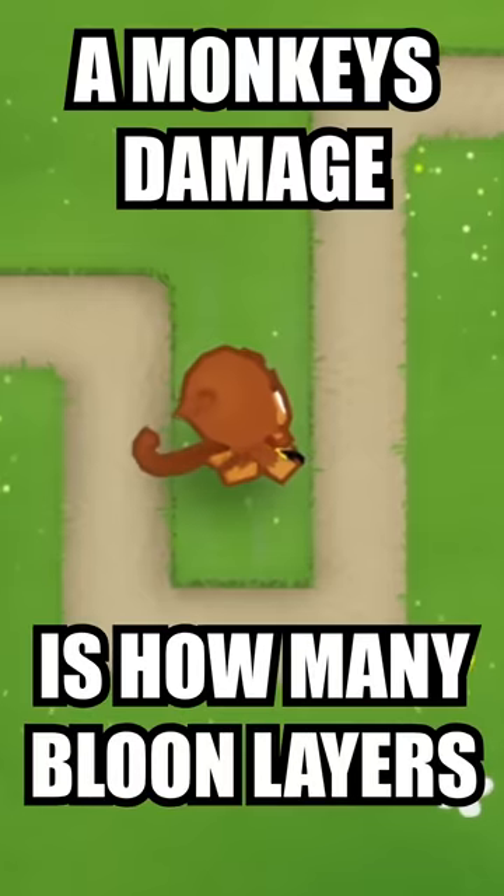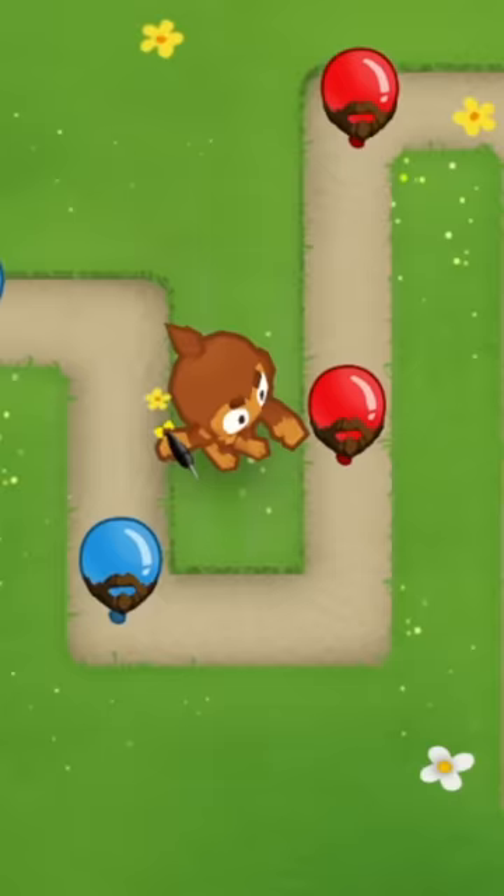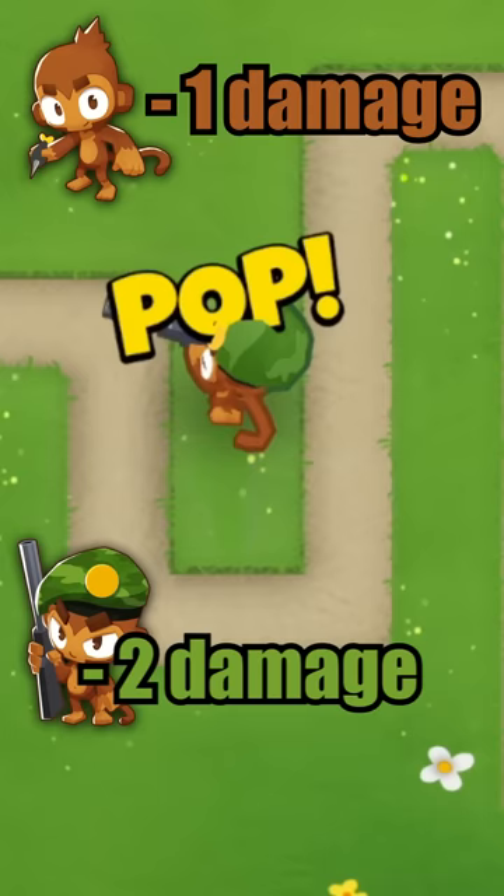A monkey's damage is how many balloon layers are popped per attack element, or how much health is removed from balloons like ceramics and MOAB. So, a base dart monkey deals 1 damage as it only removes 1 layer from each balloon that it hits, while a base sniper will do 2 damage per shot.